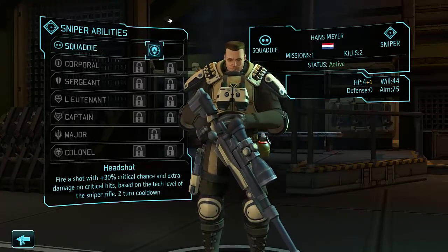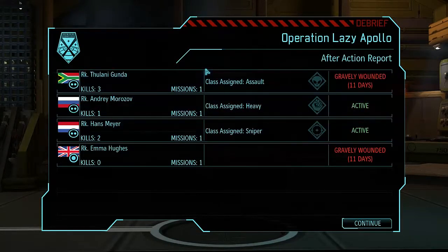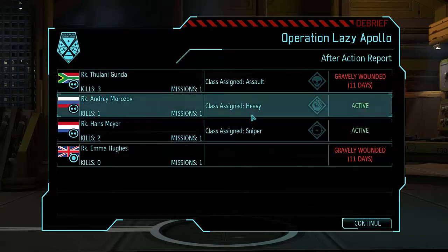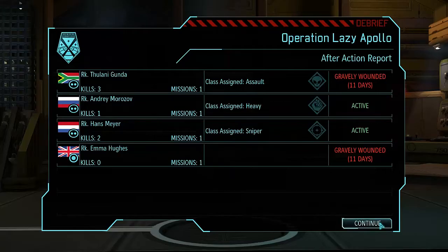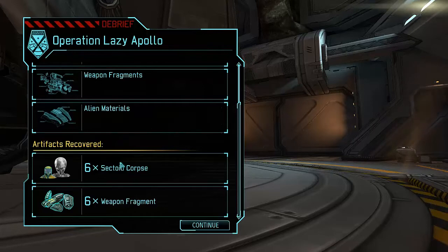Honestly, the support class becomes way more useful later in the game, so getting one of each of the other types right off the bat is pretty cool. Commander to the research lab - we got two of our guys still active and those are the two that got promotions, so that'll be good. Whenever we do our next mission, which will likely have two rookies and these two promoted guys, they should be at least somewhat better equipped to handle things. We got six sectoid corpses - we probably would have gotten more weapon fragments had we not used those grenades, but you know what, I'd rather have my guys alive.